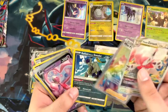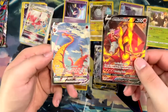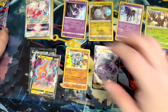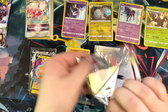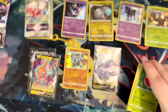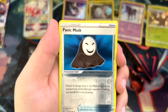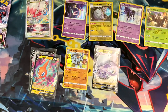Hang on — we've got both of the Centiskorches here. We've got Centiskorch V and Centiskorch V-Max. If you like Centiskorch, all power to you. Well, that's our trainer gallery cards. We've gotten all the V-Stars. We've gotten four trainer gallery cards — I think we've gotten basically everything we could from this box.